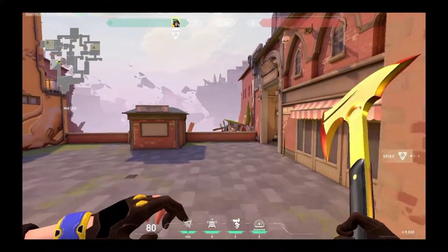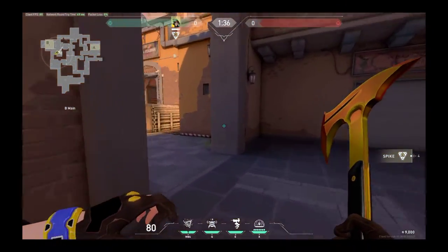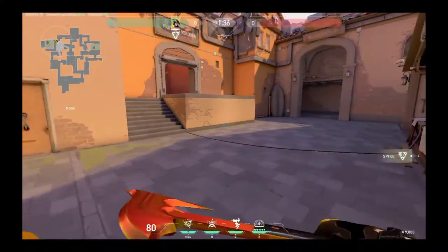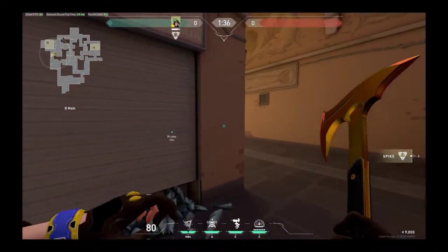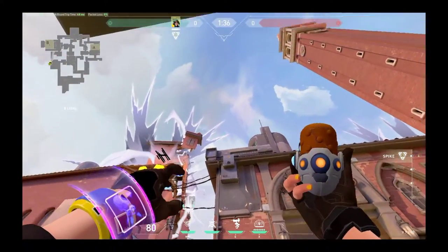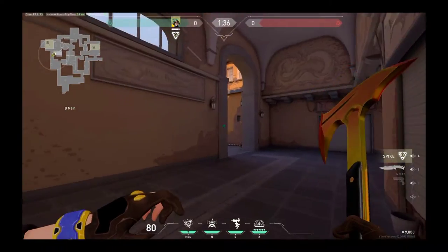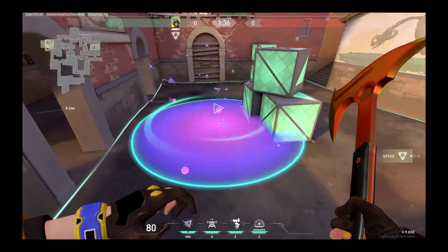Go and post plant. If you have planted your spike, go to the B lobby — you have to come here. Aim the crosshair on the cloud, and you have to land here and land here. Post plant strike.